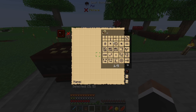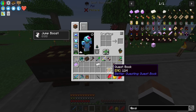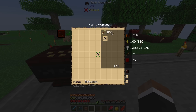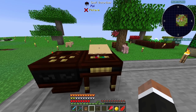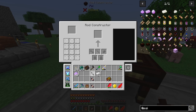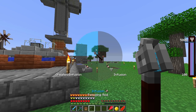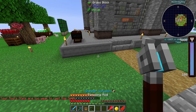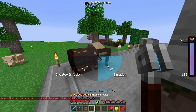So this is the spell interface and we're gonna search for infusion which we need to progress. One of them is gonna be just a regular infusion and then one will be greater infusion. Now when I hold C, I should be able to switch between them. And as you can see - lag spike - I can't do greater infusion with this rod because we need to upgrade it.